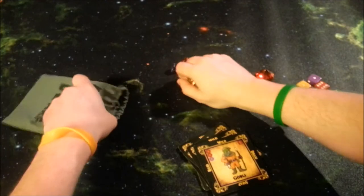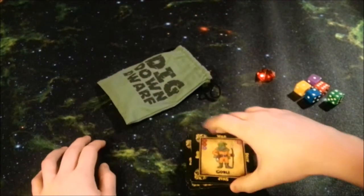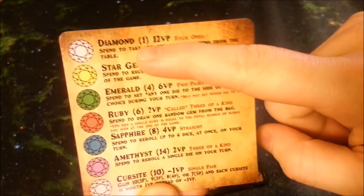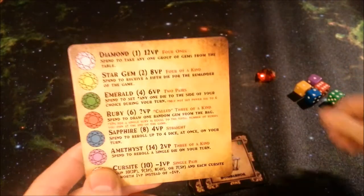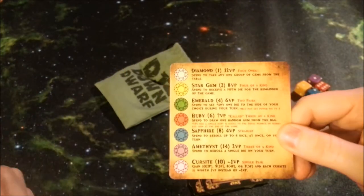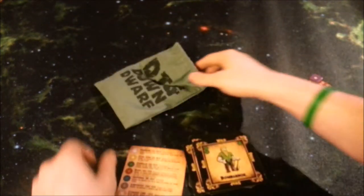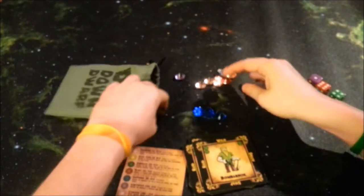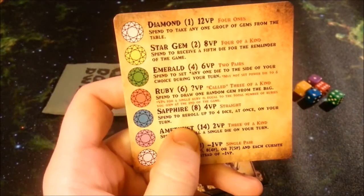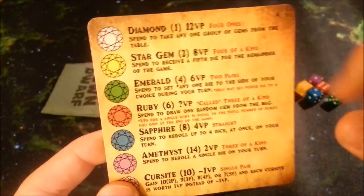In this game you're going to be trying to collect gems by rolling certain poker hands with your dice. There are seven gem types. The diamond — there's only one — is worth 12 victory points if you choose not to spend it. If you spend the diamond, you can take any group of gems from the table. For example, if there are four blue gems on the table worth 16 points, you might spend your diamond to take them all.